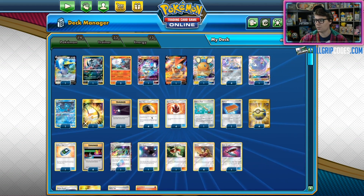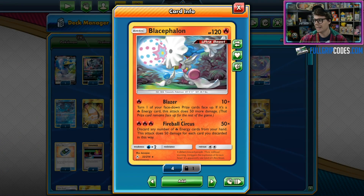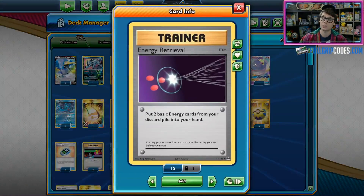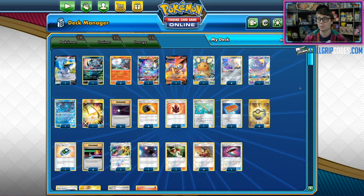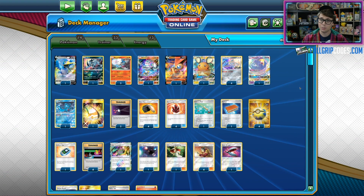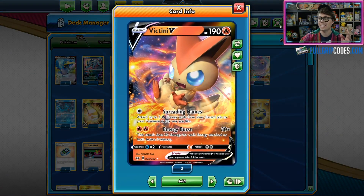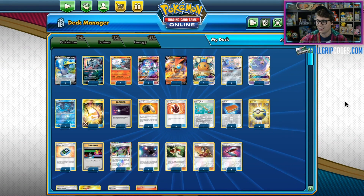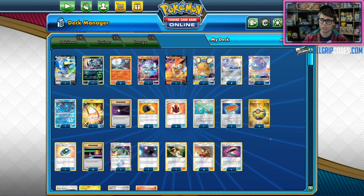Plenty of Energy search and recovery: four copies of Fiery Flint, allowing you to get four Fire Energies out of the deck and into your hand — great for powering up Fireball Circus. We've also got four copies of Fire Crystal, as well as two Energy Retrievals, so plenty of opportunities to bring Fire Energy back from the discard pile. Notably absent is Victini Prism Star, not Victini V — Victini V is in the deck, but Victini Prism Star is not, so we don't have that form of energy recovery.